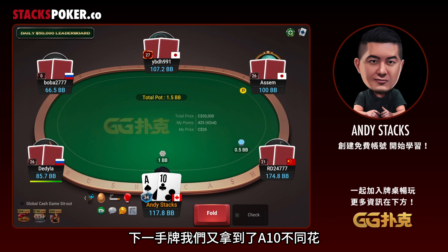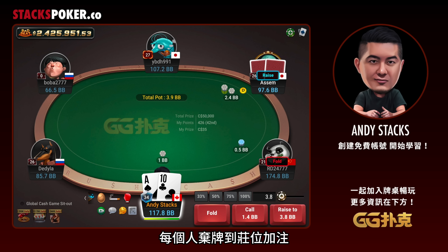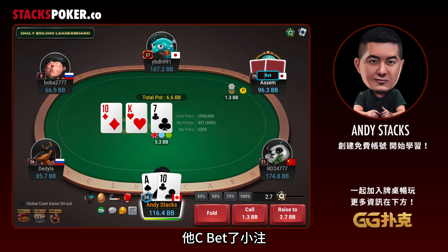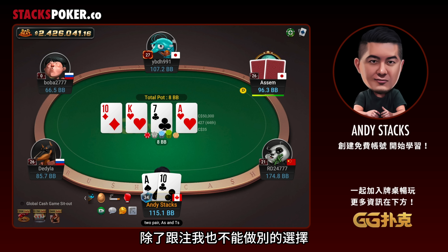Next hand, we have Ace-10 offsuit again in the big blind. And again, everybody folds to the button and he raises. This time I chose to just call. Flop comes 10, King-7, rainbow. We hit middle pair of tens and check. He bets small, and there's no reason to do anything else here except call.